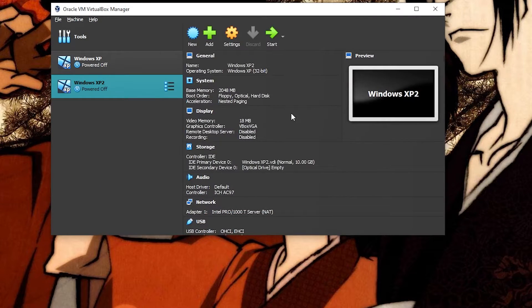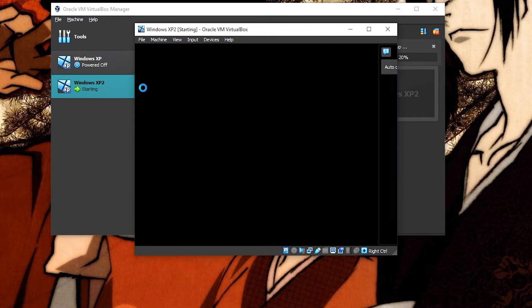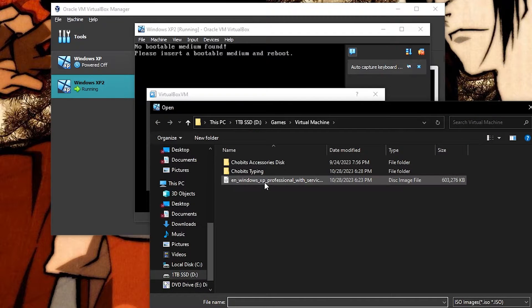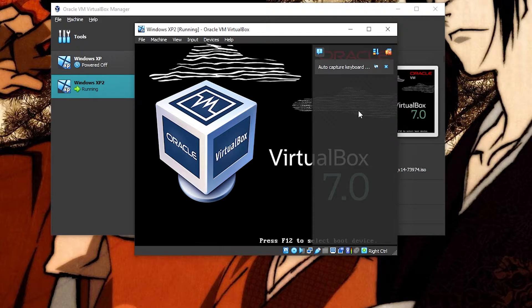Hit Finish, and now we start the virtual machine. Double-click it here and it's going to start the setup process for Windows XP. It's going to ask you where your ISO is — we need an ISO to know what operating system to install. That's when I go and find my ISO; the one I got from archive.org. I click it, then retry boot.